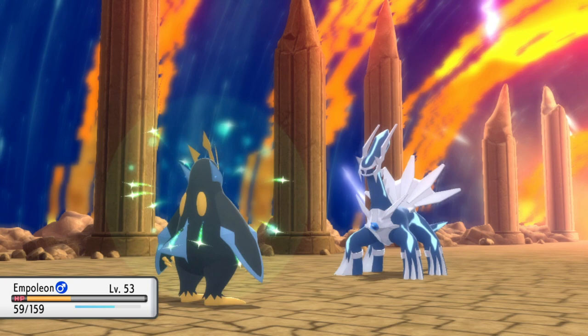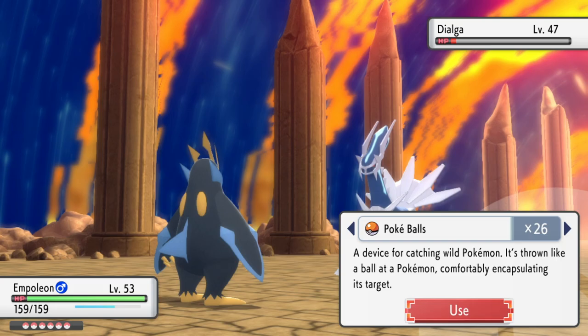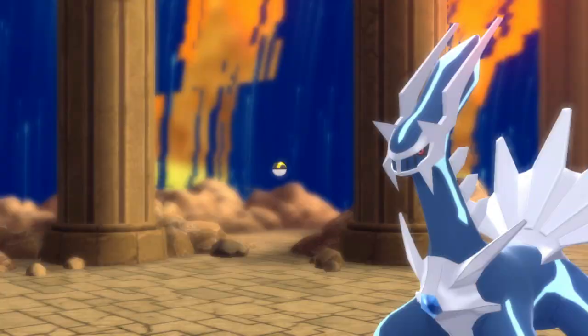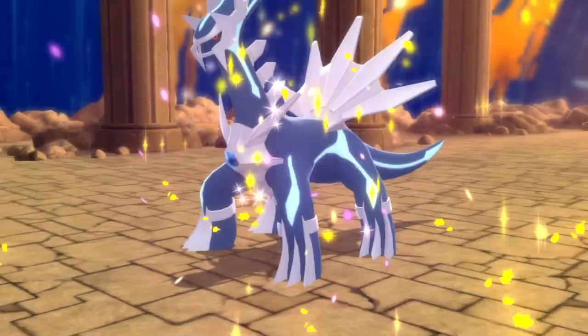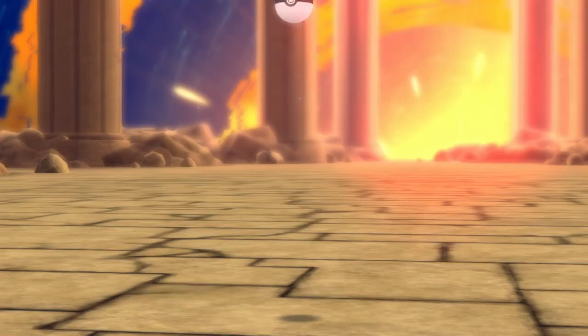Then it was a case of actually trying to catch it. Ultra Balls definitely work the best. I did have some Timer Balls that I was planning to use if I used up all the Ultra Balls, but I didn't actually need them. As it turns out, I only needed four Ultra Balls. The first one — he jumped out straight away. The second one, he had a little bit of a think. The third one, he had a bigger think. And then on the fourth Ultra Ball, he decided to stay in — and that was the catch.